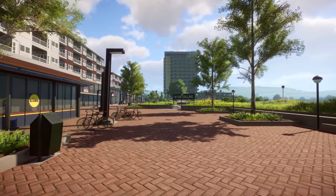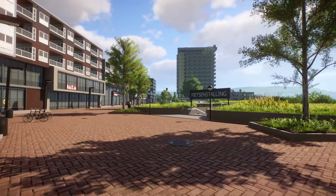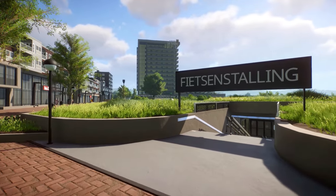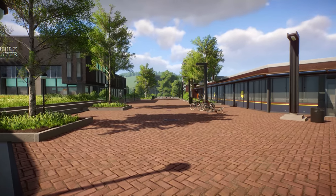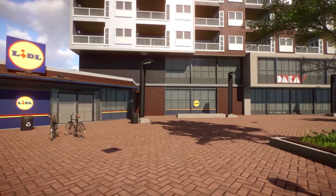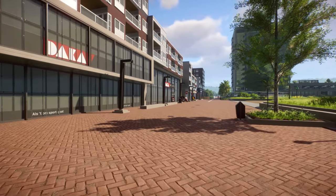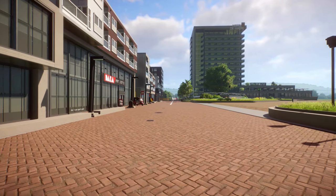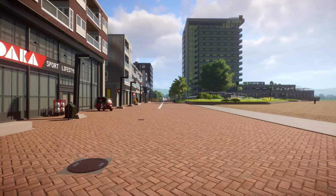Moving on, we come even closer to the luxury hotel centerpiece of the build. Down this street we have a sign — I don't speak Dutch so I'm not sure what it means, but I'm assuming this is an underpass by the looks of it. Then we've got another office building and here we have a little area. I love how this part looks like an inner city, not particularly wealthy area, with the apartments up there and then this huge luxury hotel looming over everything. A massive thank you to PS Vision Gaming for sending me this map to tour.